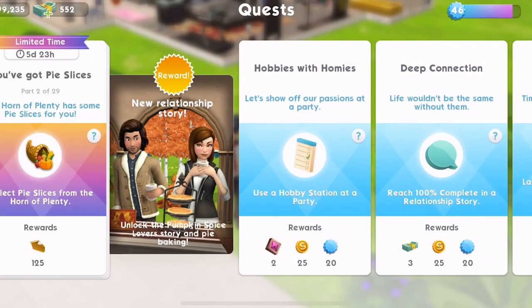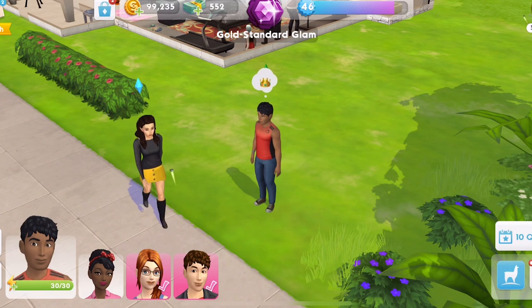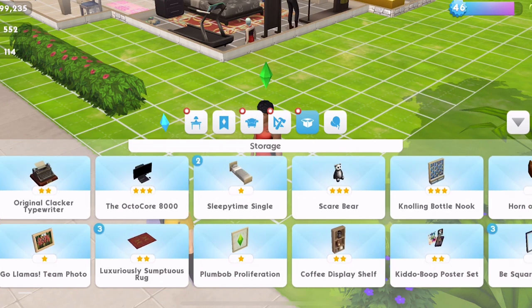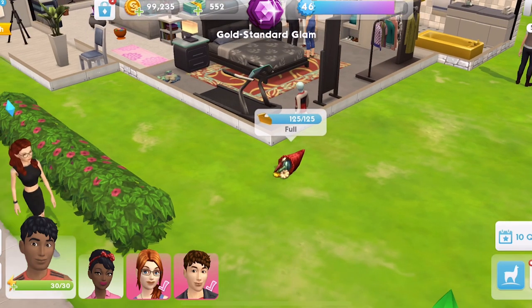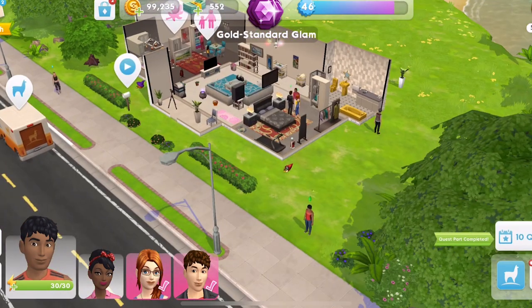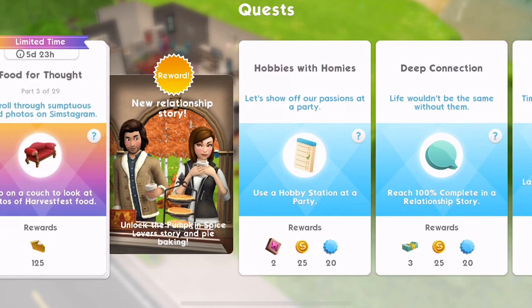Part two of 29: your horn of plenty has some pie slices for you. Collect pie slices from the horn of plenty — take it out of storage and collect any pie slices it has accrued. So let's go into storage and find the horn of plenty. I didn't know I had one. Let's place it down — we can do different colours. It's full: 125 pies. This is kind of like the Halloween candy bowl that collected candy corn. Same thing. We've got 125 pie for that.